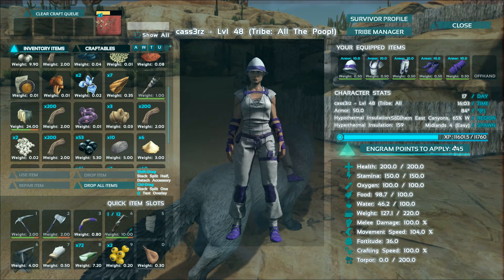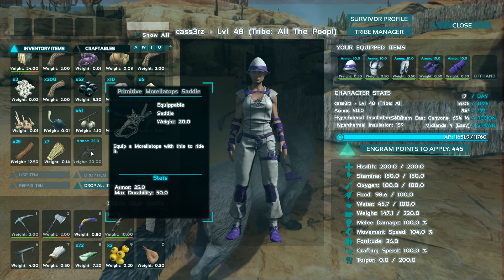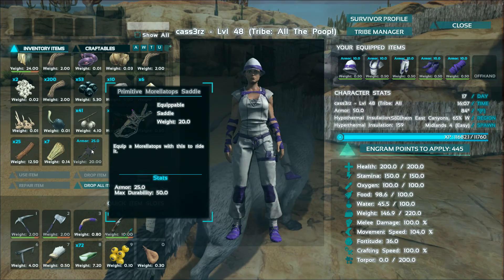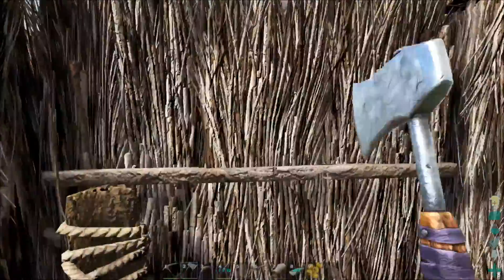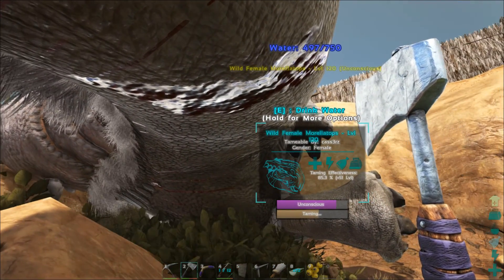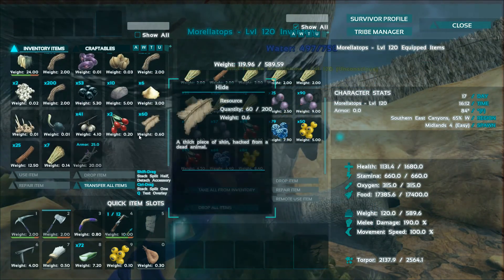It'll be interesting to see how much XP we get here even on times four. Bam — super nice chunk! Primitive Morellatops saddle — awesome! I swear I can see purple on there which is super cool. Let's check on her taming — she's a little bit over halfway. It's already been about an hour, so I'm guessing it'll be about another hour before she's fully tamed.